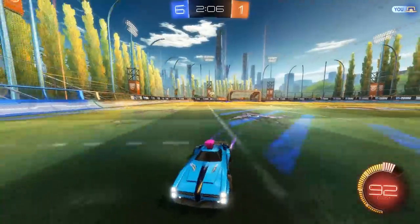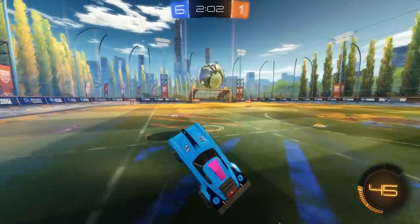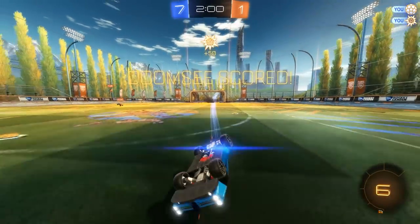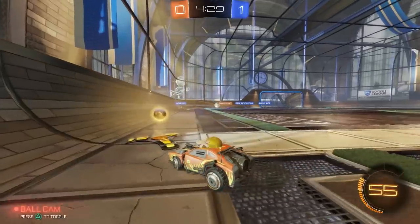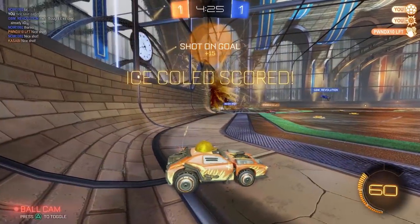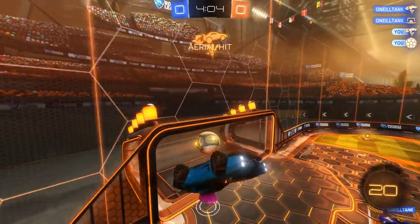Dodging at the last possible second means we hit the ball at a slightly higher point than we would by just driving into it. It's a really slight height difference, but look how much it makes the ball arc. In this clip, we're already supersonic. Instead of dodging, we jump at the last possible second — the ball arcs towards our opponent's goal in exactly the same way. This shows that when supersonic, dodging and single jumping have the same effect on both the arc of the ball and your power.